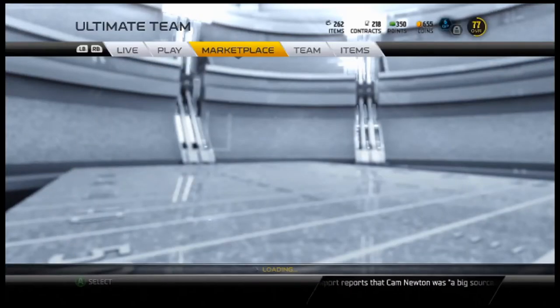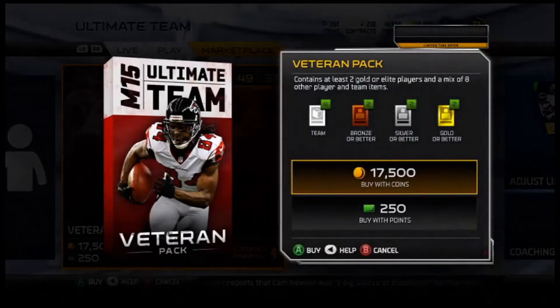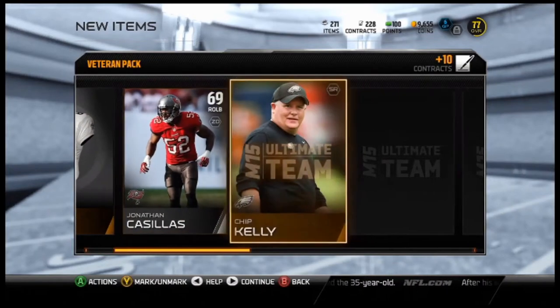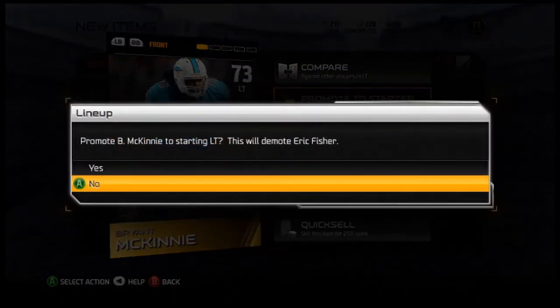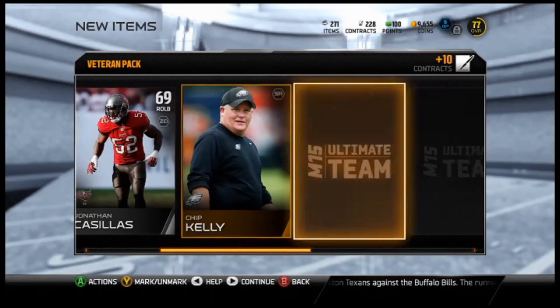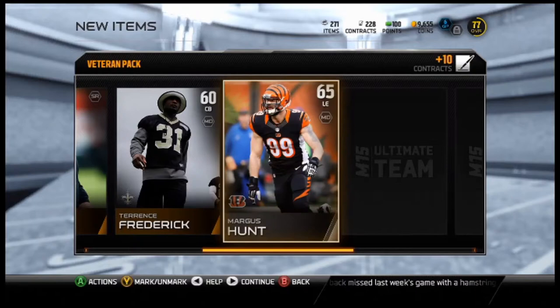I don't know if I should open another veteran pack — yeah, fuck it. Hopefully we get someone good off the start. Saints away. Brian McKinney — I think he's better than my left tackle. Yup, there we go. Look at his fat ass, we've got to truck some people. I had him before — I'm not gonna use him, but he gets picks if you're just starting off on ultimate team.